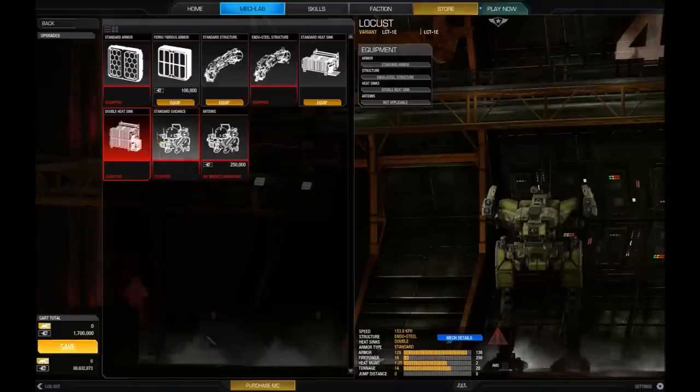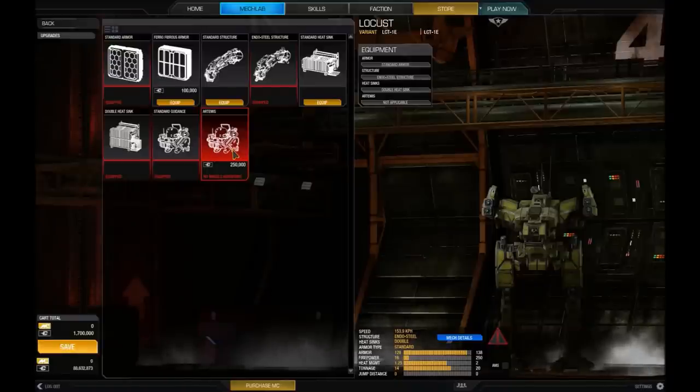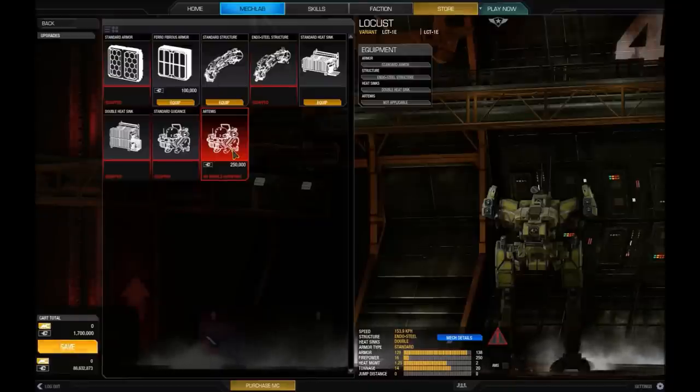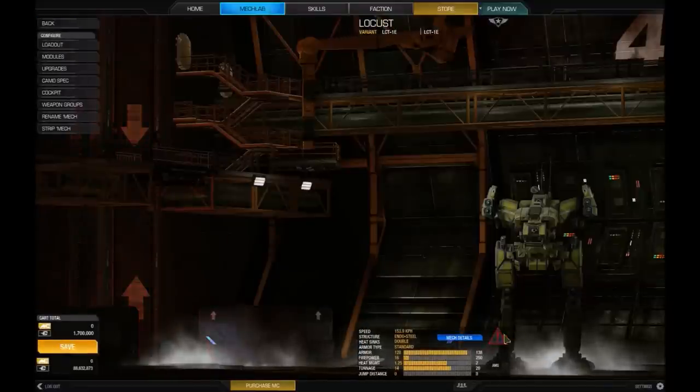The guidance system upgrade is for missiles. An Artemis system upgrades all missile launchers to have Artemis guidance tracking, which allows missiles to lock faster and travel quicker so you can guarantee more hits on target. Going back to loadout, the warning about needing heat sinks is still showing, but we've freed up lots of room now.